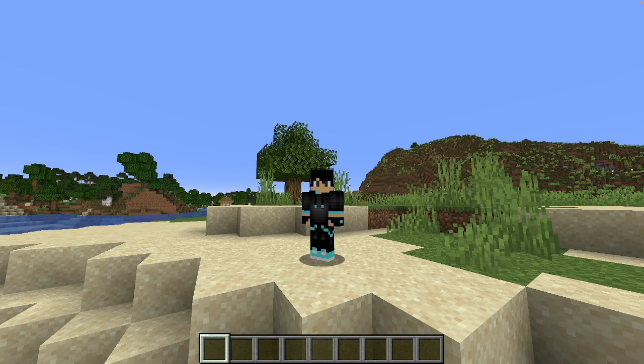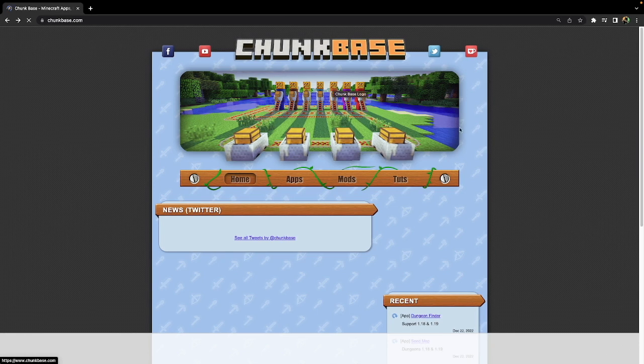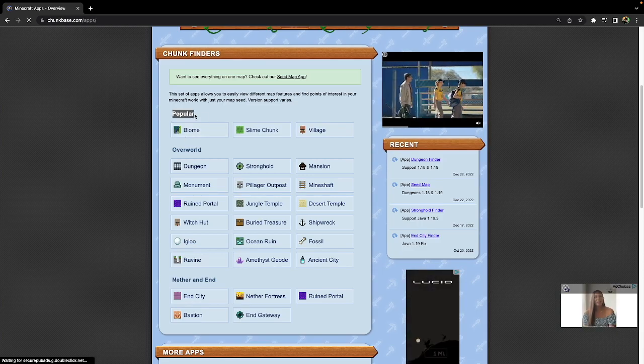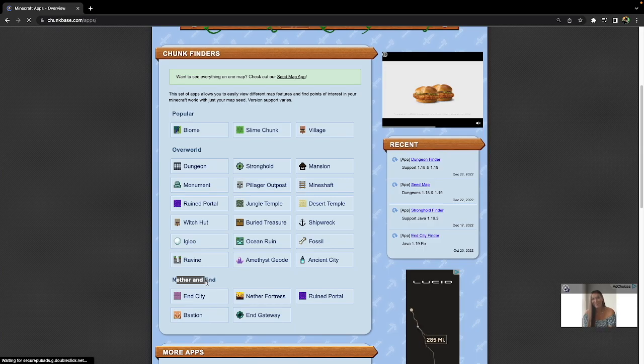To get onto Chunk Base, go on Google and search up ChunkBase.com. Here at ChunkBase.com, go to Apps and you can see all the different chunk finders. There are the popular ones: biome, slime chunk, village, overworld, nether, and end. You can search for any of these by just clicking on them.